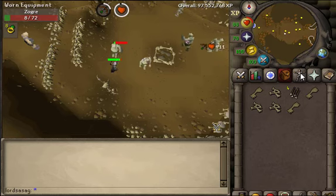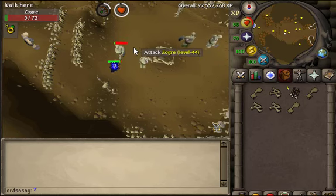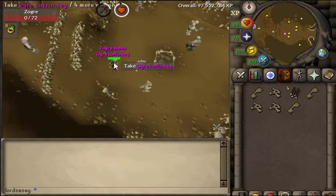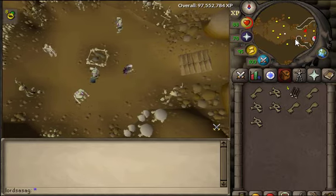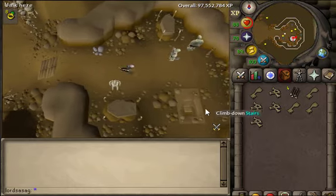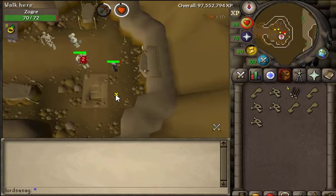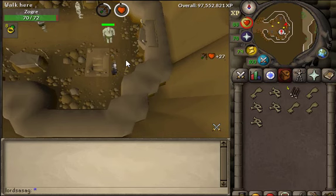It's easier to just use the ring of dueling and go to clan wars. I'll also show you a safe-spot if you are weak. You will be able to kill them without aggro. You need to go here, and around here you attack them — you attack the zogger when you go here and just range them.